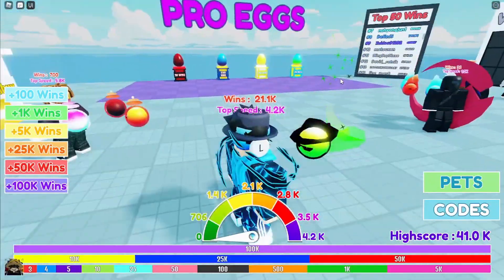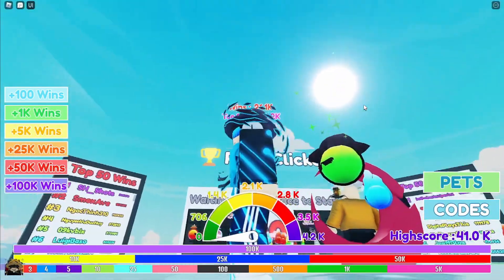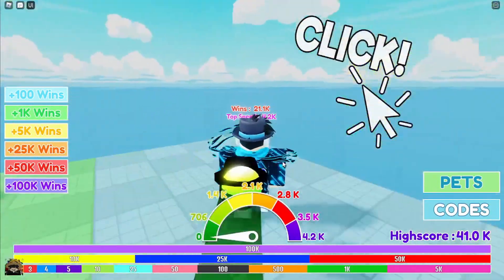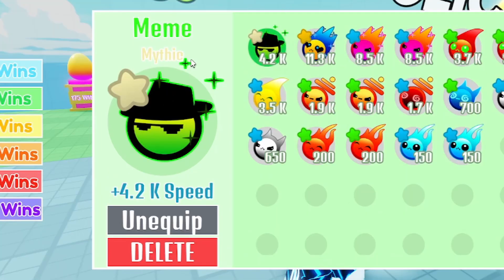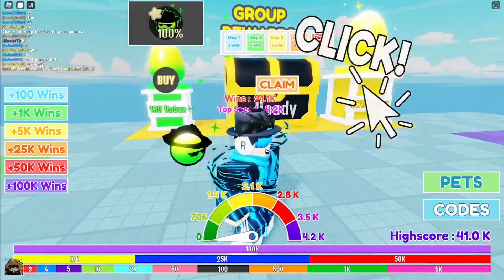It's not that good for me, because I'm a pretty good player — I've played for a lot of time — so yeah, it's not that good for me right now. But it will be really good for beginners at this game. So yeah, it's 4.2k speed and it's a mythical, so that's pretty cool. And it's called a meme. You get this one from the 150 Robux egg.